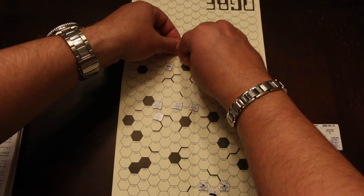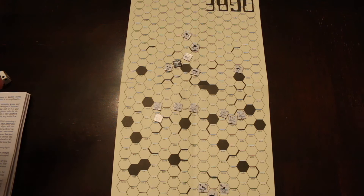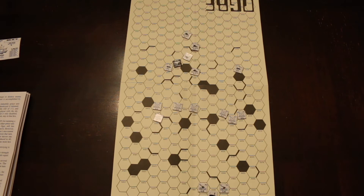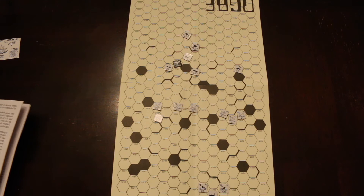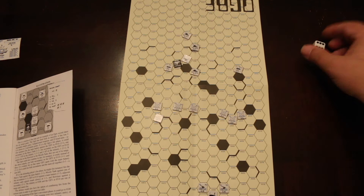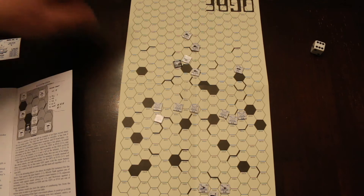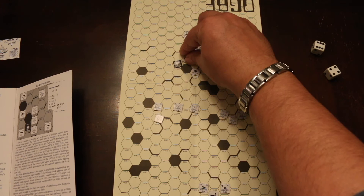With his main battery and missiles gone, he's got four secondary batteries with a strength of three each. He uses three of them on a GEV — that's nine to two, which is four-to-one — and it'll hit on anything but a one. He destroys the GEV. His fourth secondary battery fires at another unit: three to three, a one-to-one. It's a D result, and since that unit was already disabled, it's destroyed.